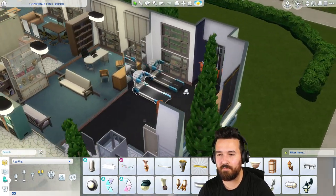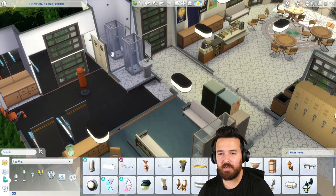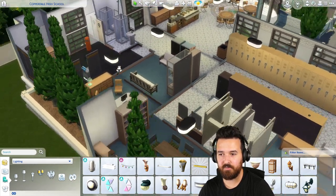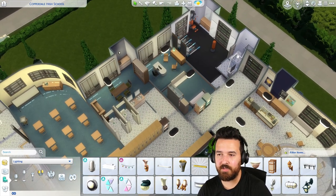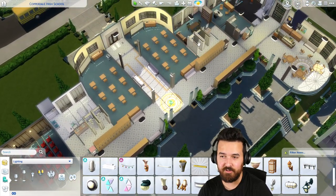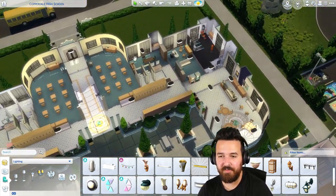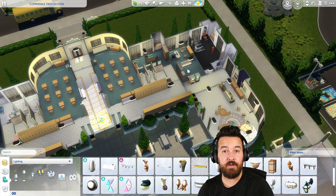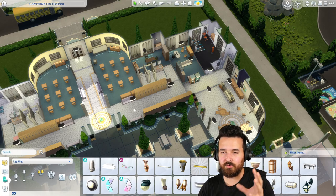Over here this is where the gym is. We actually got two treadmills in the end, a weights machine, a boxing bag, and a couple of showers. There are no toilets in here but there are toilets nearby so it's not too far. I'm really hoping that sims don't decide to try and use these sinks to wash their hands autonomously in a different sink - that is a problem. Throughout the day you'll have class here, hang out in the cafeteria, maybe work out here, or meet the principal just there - so all that stuff is pretty much just in this close section of the school.